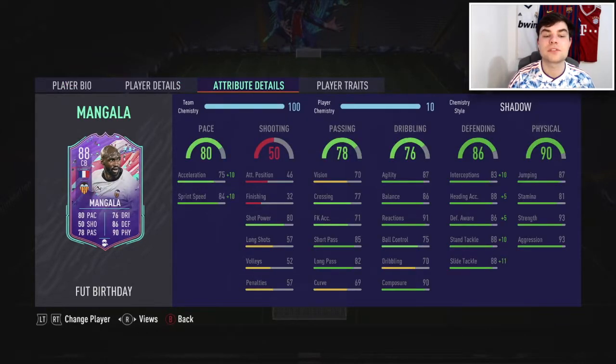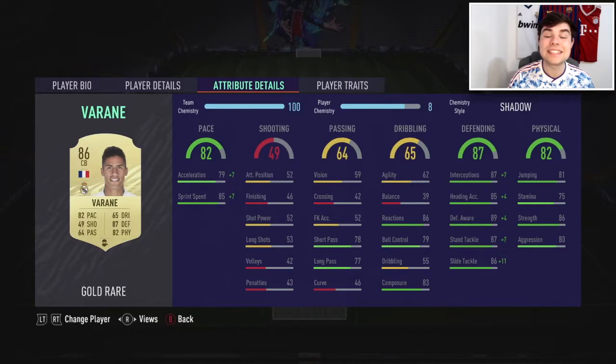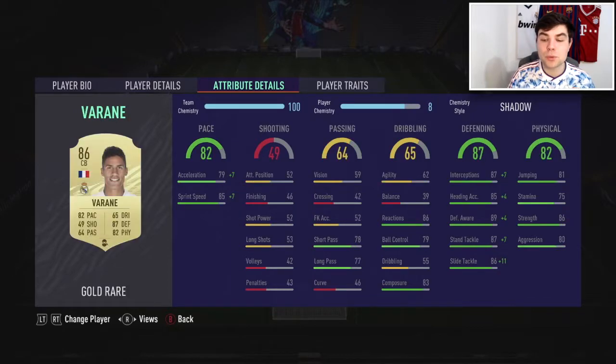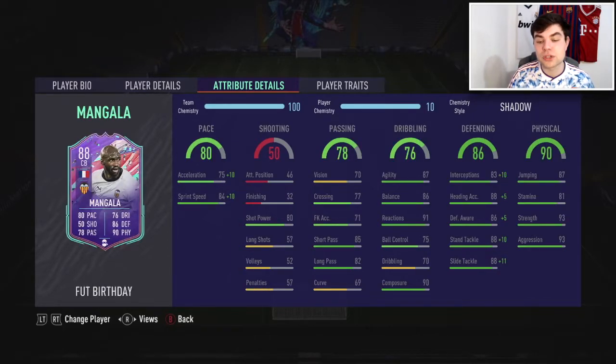He's got 75 acceleration, 84 sprint speed. His passing is really nice to be honest - 85 short pass, 82 long pass. The curve isn't really great but 70 vision - does that really show true in-game? You'll find out. 87 agility, 86 balance for a centre-back - just compare that with Raphael Varane, the difference is insane. 91 reactions, 75 ball control, 70 dribbling and 90 composure.